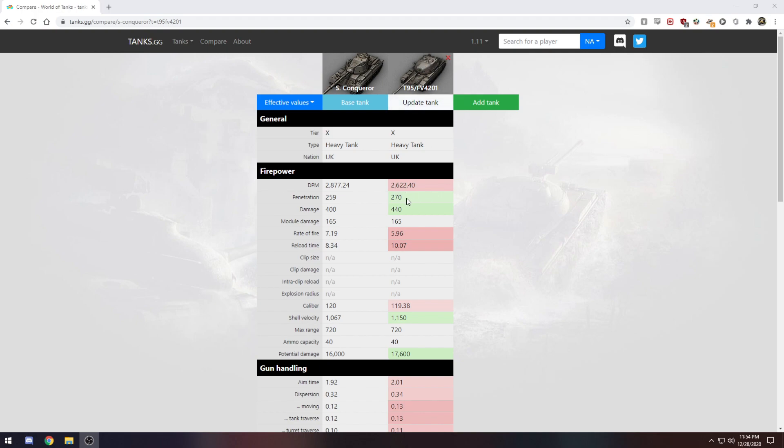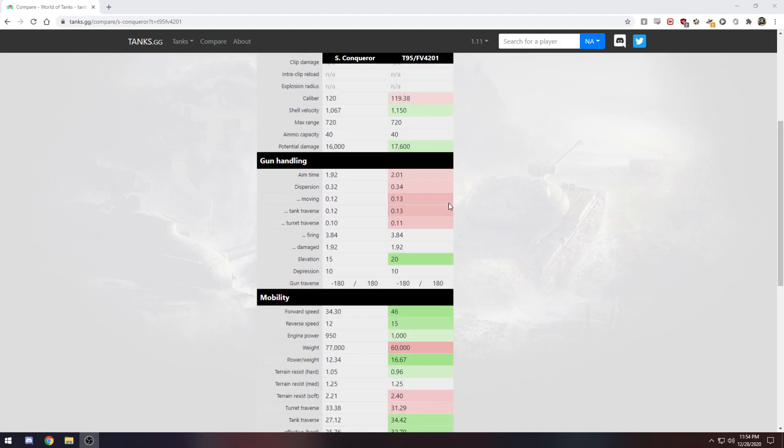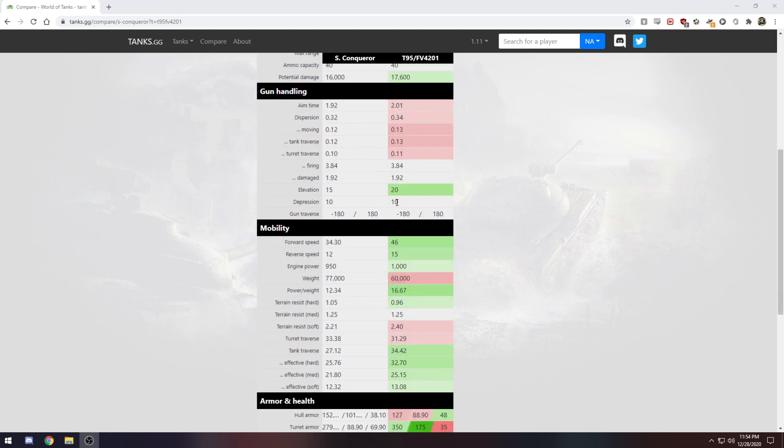The Chieftain has worse DPM but better alpha damage and better penetration — it's a bit of a mixed bag. Some things are better, some things are worse, which is why I personally like the Super Conqueror better. I don't really care for my Chieftain — but that's a bit of a hot take.